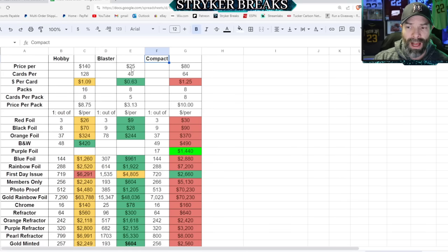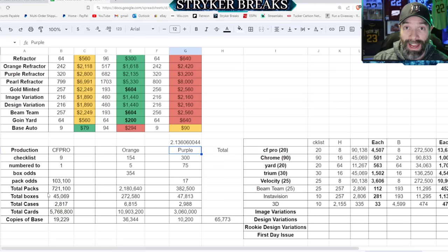Blaster is probably the best value all around, especially if you're not just chasing autographs. Then I decided to dive even deeper into the numbers — I wanted to find out how much of this they made. The Compact boxes have about 47,000 boxes, approximately 2,988 cases. Something tells me there's 3,000 cases of this and about 3,000 cases of the Hobby format as well. There are about 3 million cards in total out of the Compact, around 6 million cards in the Hobby format, and the Blaster format is going to be about 10 million cards.